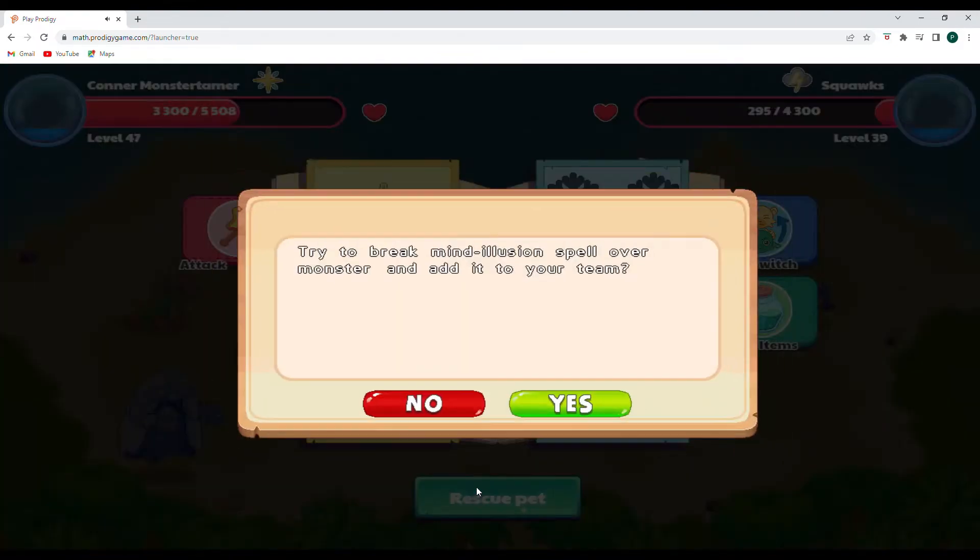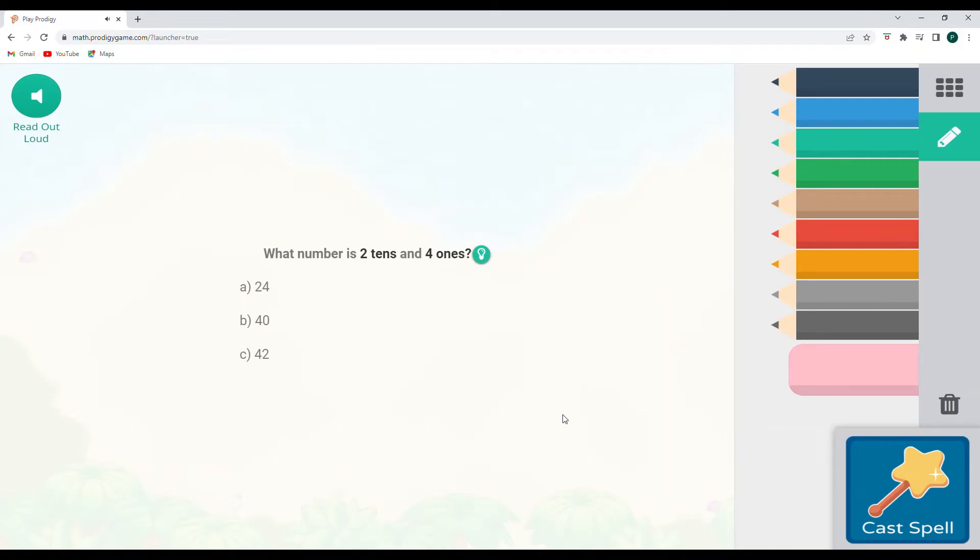Let's go ahead and get a Tweety Bird. What number is two tens and four ones? We have two in the tens place and four in the ones place, so that number is going to be 24.